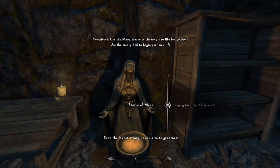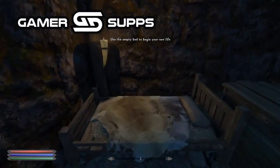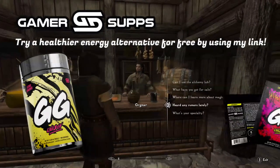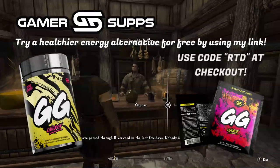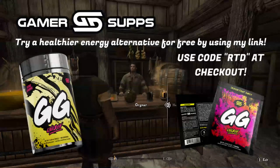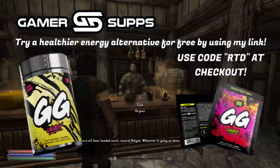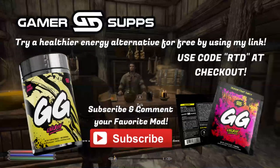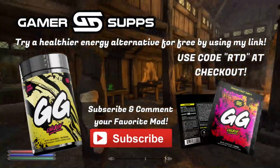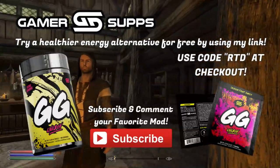Before we jump into the load order, I want to remind you that I'm partnered with GamerSupps, which in my opinion is the best energy drink on the market. Check out GamerSupps and use my link below. You can also use RTD for a 10% discount. As a special thank you for 200 episodes, GamerSupps is doing a giveaway of two free tubs. To enter, just subscribe and leave a comment of your favorite mod.